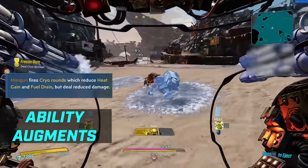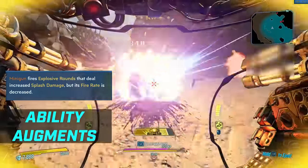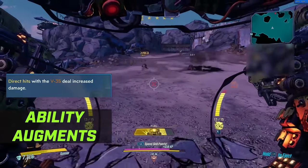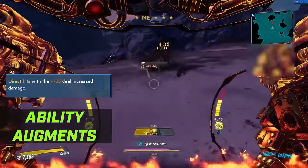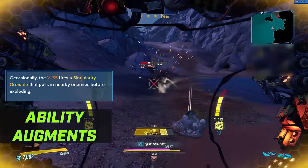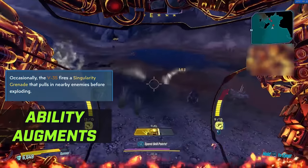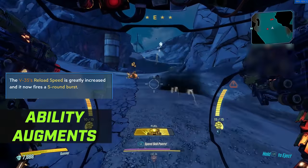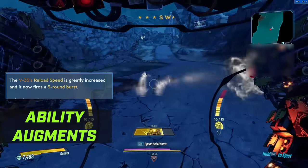Going into the Demolition Woman tree and the Grenade Launcher: the first augment is Shaped Charge — direct hits with the V35 deal increased damage. Musical Chairs: occasionally the V35 fires a Singularity Grenade that pulls in nearby enemies before exploding, and that is every 7th grenade that you fire. Then Lock and Speed Load is the final augment — the V35's reload speed is greatly increased and it now has a 5-round burst, like you'll see on screen.